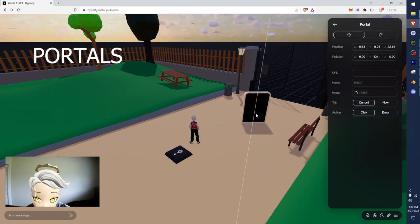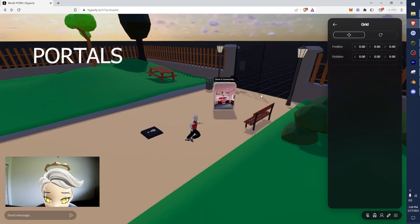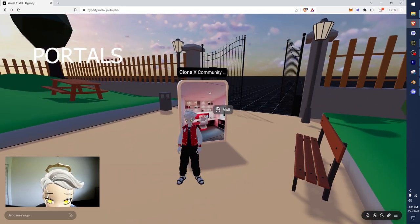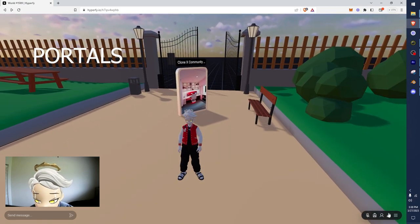Portals are a fun easy thing to do - you just type in a link and it could be anywhere, which is really cool. You can even do links to other places, like a portal into OnCyber. I'm going to go hyperfy.io/clonex which is the community space. You can see I now have a portal here to the CloneX community space - if I clicked on this, it would lead me to that world on Hyperfy.